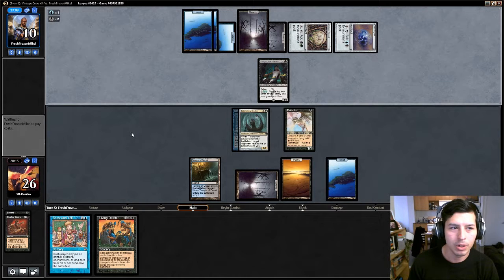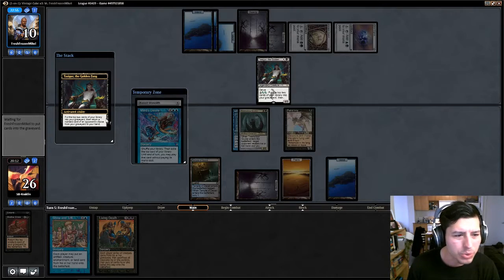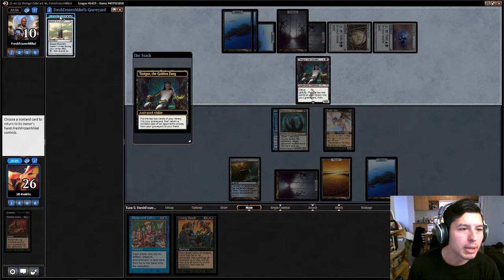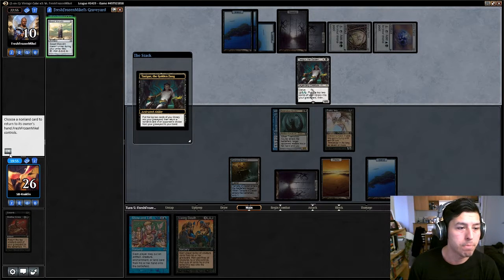I hate facing storm, I hate facing storm. Show and Tell — it'd be awesome if we can just get one of my other guys. What is this? I get to choose... put the top — whoa, what's going on? Choose an online card to return to the owner's hand. Balsal Mine — Mind's Desire: shuffle your library then cast the top card of your library without paying its mana cost. Storm! Well, let's just give him that then.